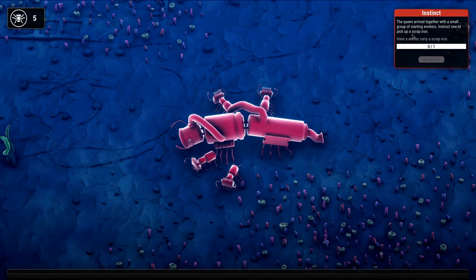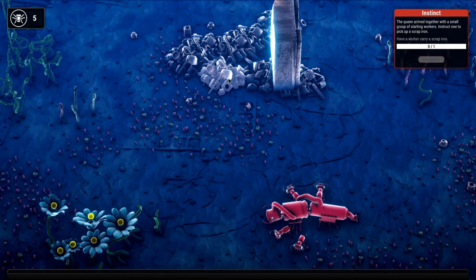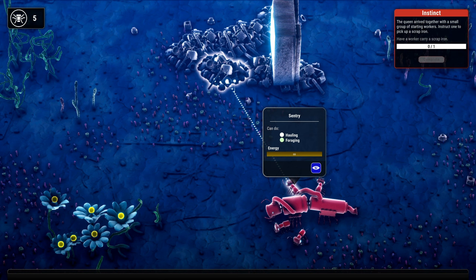The queen arrived together with a small group of starting workers. Instruct one to pick up scrap iron. Let's grab a worker and point at this pile — I'll right-click and mouse over this to see if it tells us what it is. Yeah, scrap iron pile. Let's grab one of these ants and send them over there.